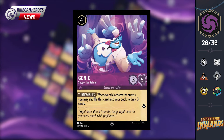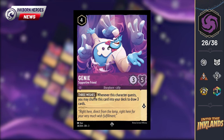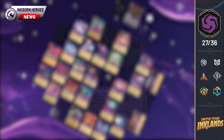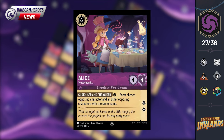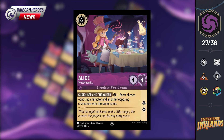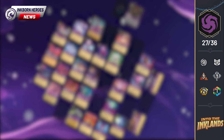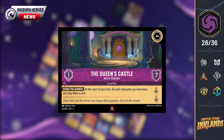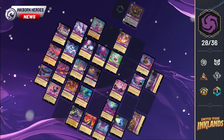Genie, Supportive Friend, is a 4-cost uninkable 3-5 that quests for 1. His 3 Wishes ability allows you to shuffle him into your deck and draw 3 cards when he quests. Jafar is going to be really happy about this one, and this is another card that certainly cements Amethyst as becoming the ink color for card draw. Alice T. Alchemist is a 6-cost uninkable 4-4 that quests for 2. Her Curiouser and Curiouser ability allows you to exert her to exert a chosen opposing character and all other opposing characters with the same name — so if you flood your board with Dalmatian puppies, Alice can go ahead and exert all 99 of them. Finally in Amethyst, the final location is the Queen's Castle Mirror Chamber: a 4-cost uninkable with 7 willpower, a move cost of 1, generating 2 lore per turn, and at the start of your turn, for each character you have here, you may draw a card. We get it Amethyst, you want us to draw cards.